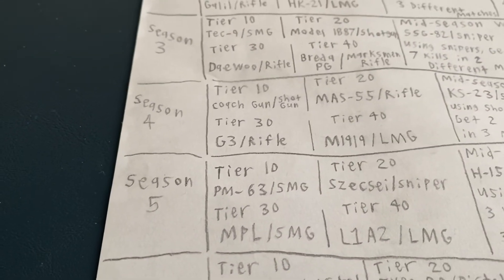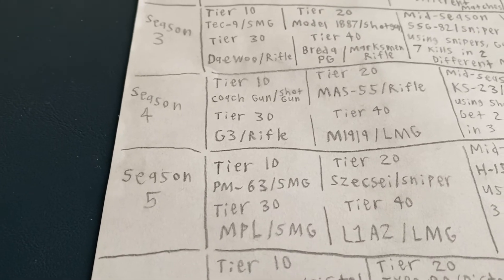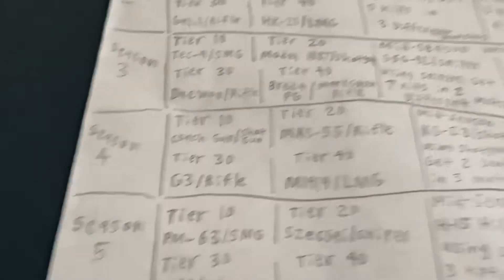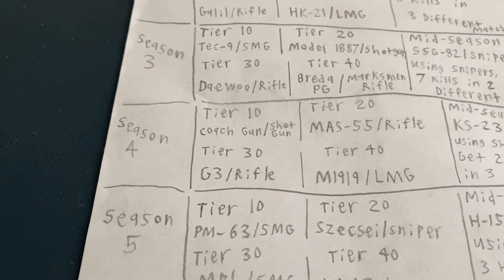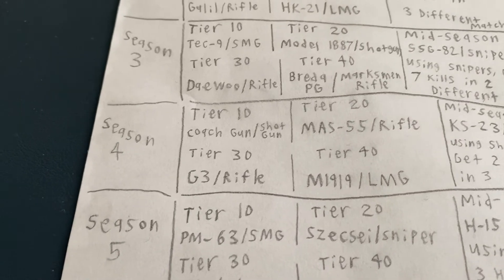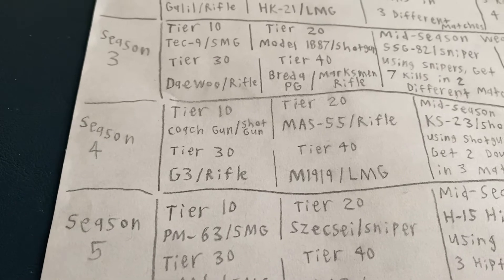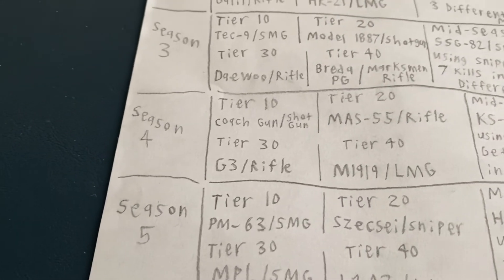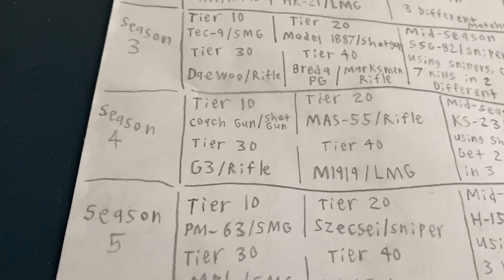Then another rifle would be the G3. This one is really lacking because it's only been in one Call of Duty game — the first modern one. I want it to have more of a wood texture, but it could also get a polymer texture like the MP5 does in this game. I want it to have 30 rounds to make it automatic, with an LMG drum option maybe at 40 to 50 — a whole 50-round drum. That'd be awesome.